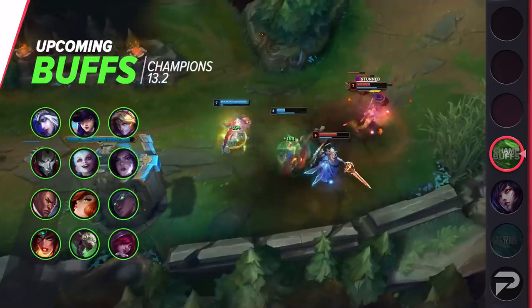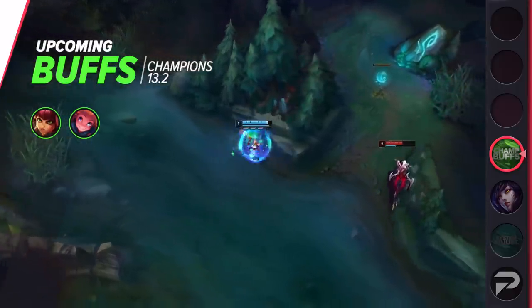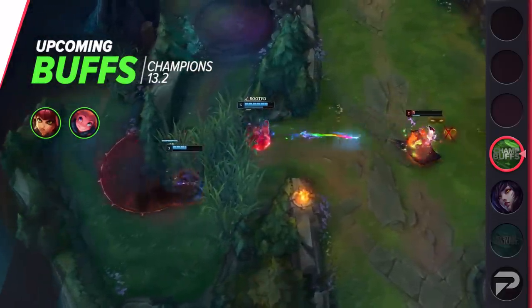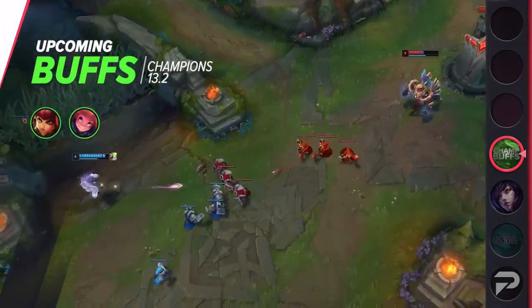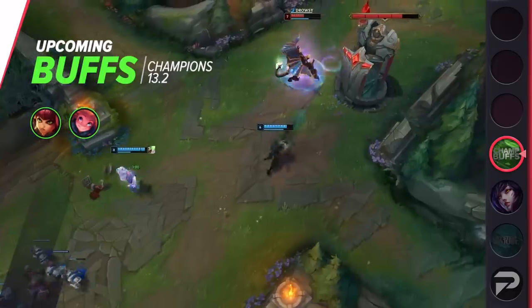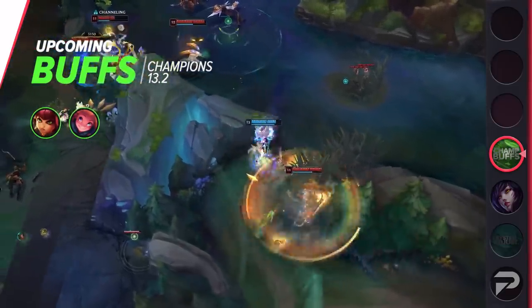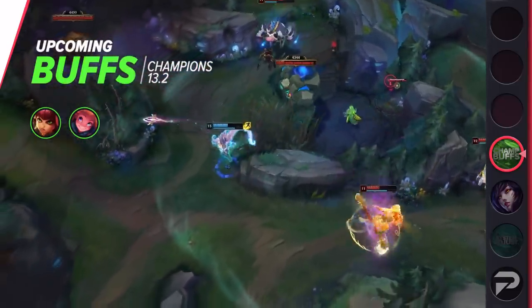Aside from marksmen, we also have two other champions getting buffed: Annie and Zoe. Annie is set to receive a bunch of changes, while Zoe is going to receive a single simple change that might honestly make a gigantic difference. Annie's changes are pretty lengthy, but she's basically getting a bunch of adjustments and buffs to make her more functional and usable at all levels of play. Zoe is expected to have her E reduce her target's magic resistance while they're asleep. This will lead to a massive increase in burst damage from her Q or from another ally who uses an ability to wake up the afflicted enemy. This change alone is going to significantly increase Zoe's damage output.